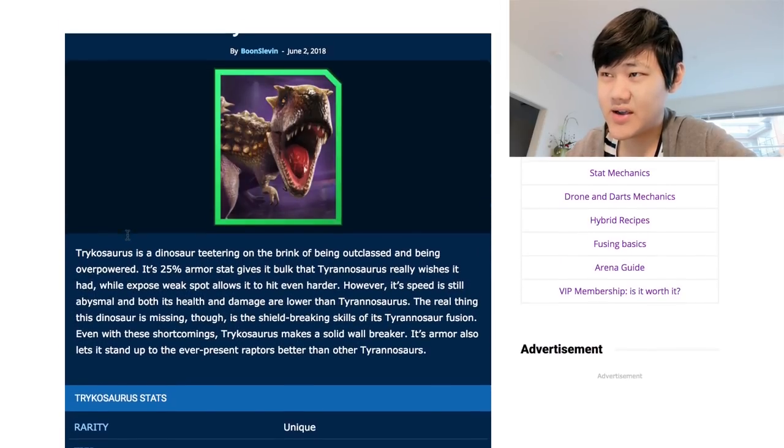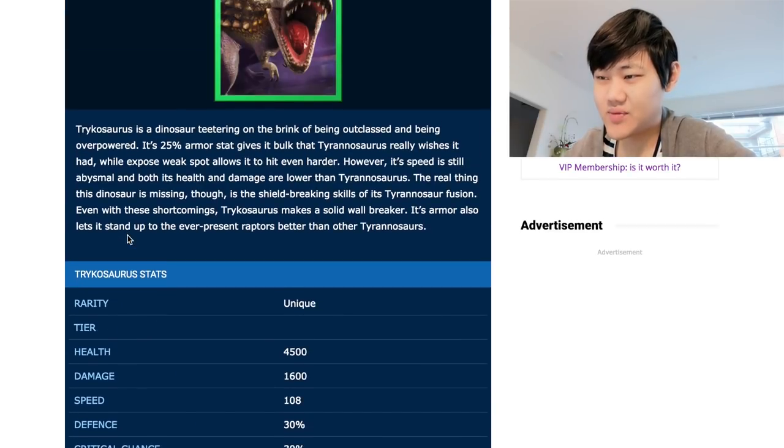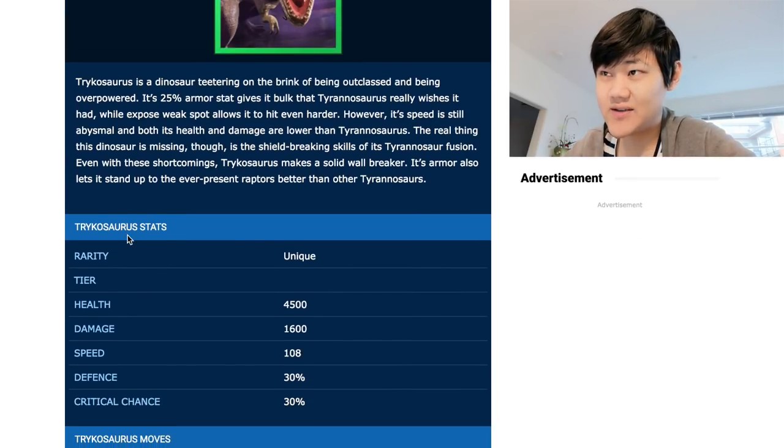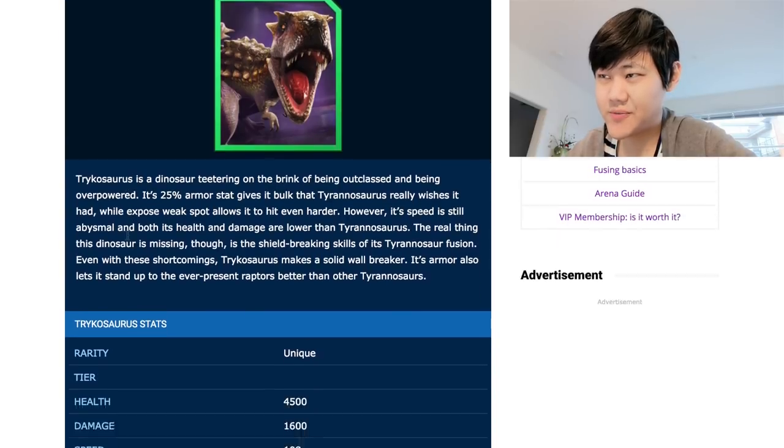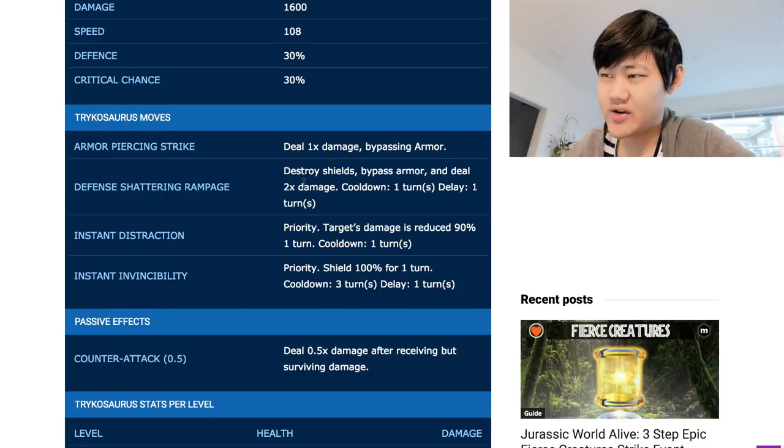It is probably one of the best defensive dinos in the game. And as we will see with its moveset, it is very, very strong. Let's go over its moveset now. Armor Piercing Strike — it's actually Defend Shattering Strike at the moment — deals 1x damage and breaks shields, bypasses armor.